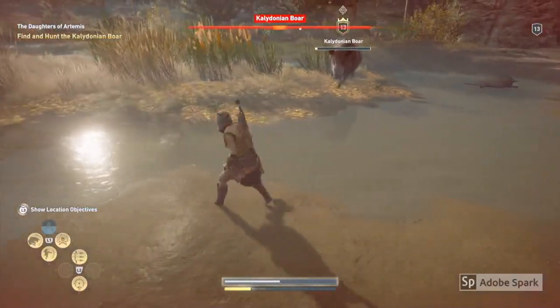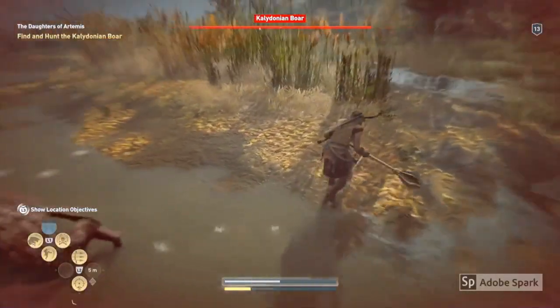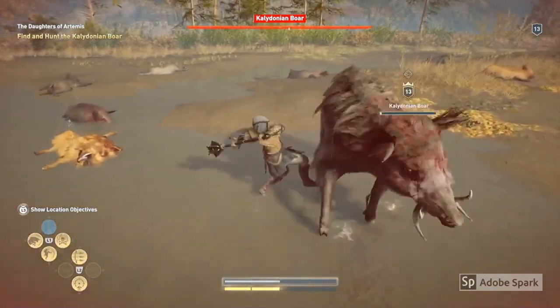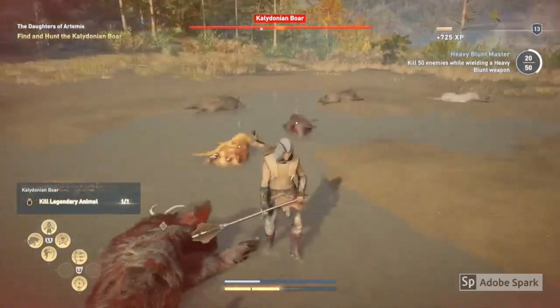It's also really important that you time your dodges perfectly, pressing the square button at the right moment to get the slow-mo, and that way you can get better hits on the Boar and inflict that bit more damage.